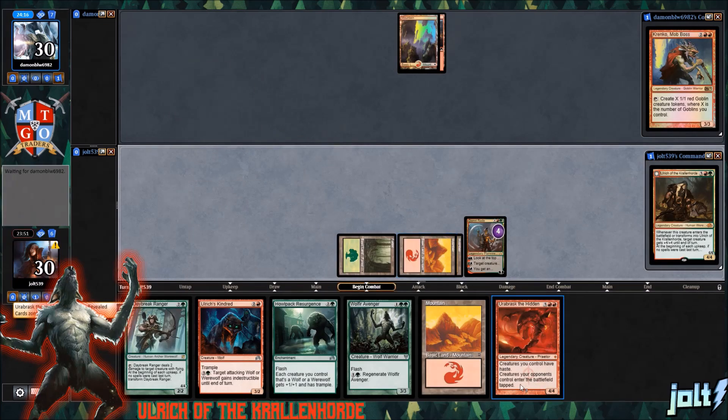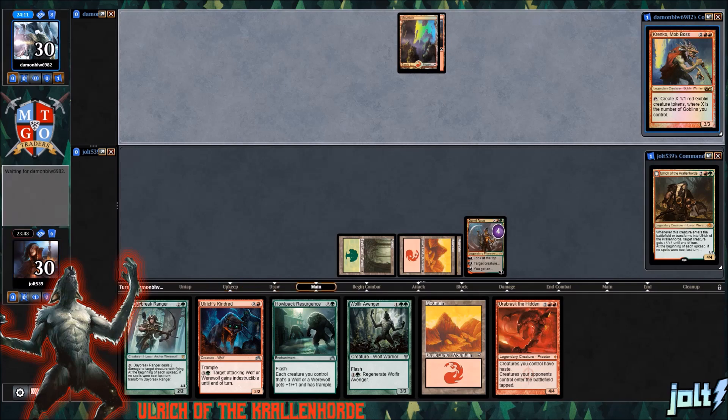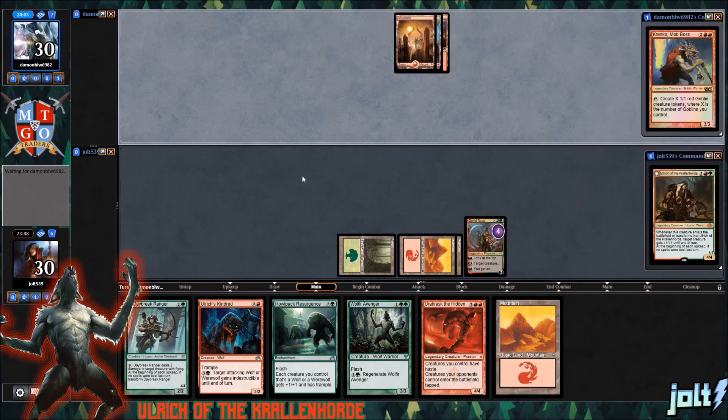They're actually really good in this matchup, because if our opponent gets down one of the goblin lords that gives all the goblins haste, we can get the Hidden down, then Urabrask down, and make sure that all of Krinko's goblins come into play tapped — which is the best way to have goblins come into play when they're coming in a bunch at a time.